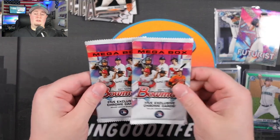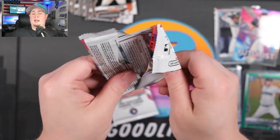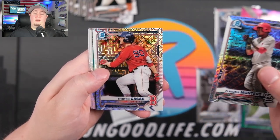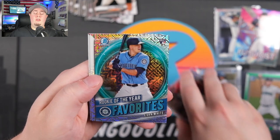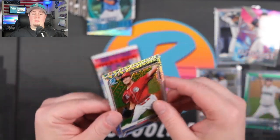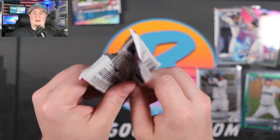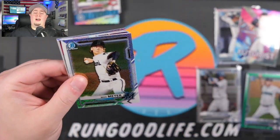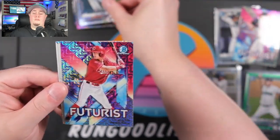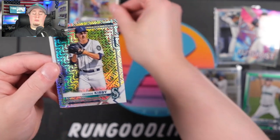Now we get into where it's really at with Bowman, especially for the Mega Boxes — these are the Chrome exclusive mojos. I think my Mega's still in the lead. Let's see if Rick can notch one in the win column. I don't win too many of these battles. We have Montero, Tristan Casas, Evan White — batting average not great, but we love Evan White here. And Nick Lodolo and Christian Robinson to end the pack. We are down to one pack left for Rick. Come on Rick, you gotta beat me — everybody beats me when it comes to these battles. George Kirby right there, another Mariner. A lot of Mariners in this video. We have Max Meyer, Josh Jung, and that's going to be Austin Hendrick — a Futurist insert, great looking card. Francisco Alvarez and George Kirby going to end the Mega for Rick.